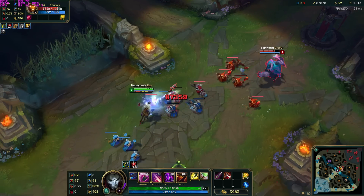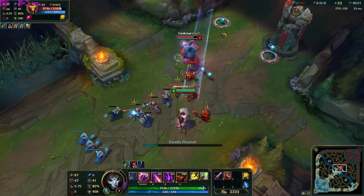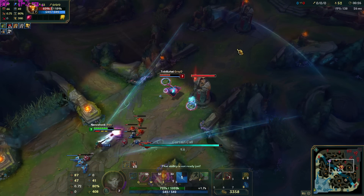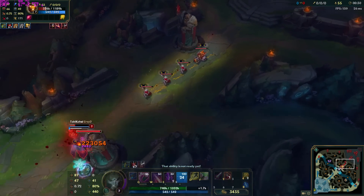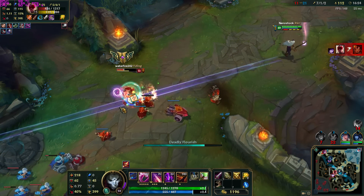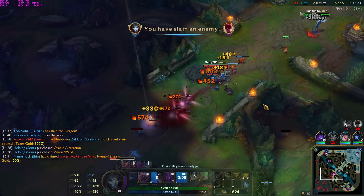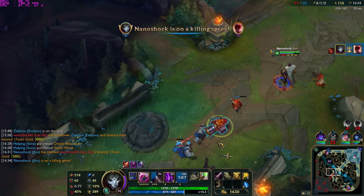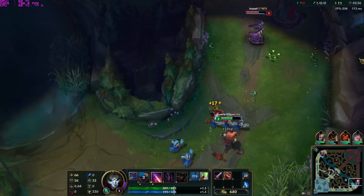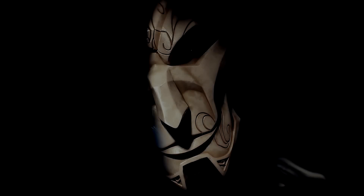A quick combo to finish: with two bullets in the magazine, walk up, auto, root with E, Q the target while reloading, then use your ult for the curtain call. The reason I use Q after my last auto rather than first is that I'm not going to kill with the fourth auto's execute here — I need the ult to finish — so it's better to get the fourth auto out first for its damage and then throw Q for the longer range. Showcased here walking up to Morgana: auto, root, Q, then ult for the execute.